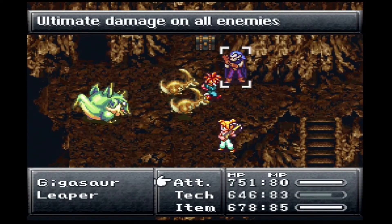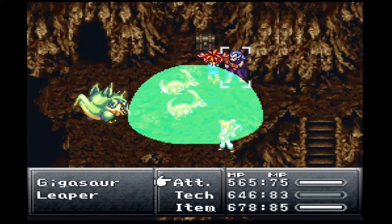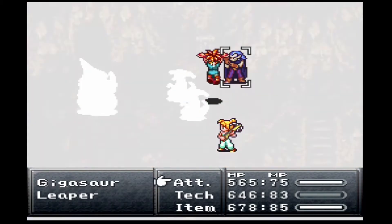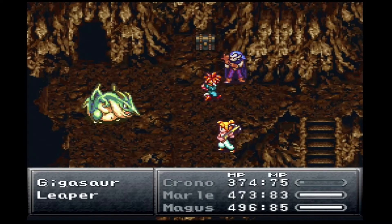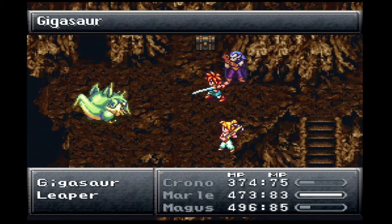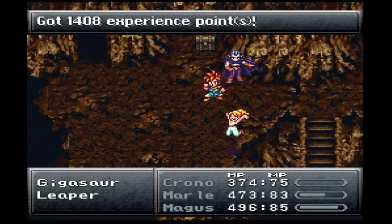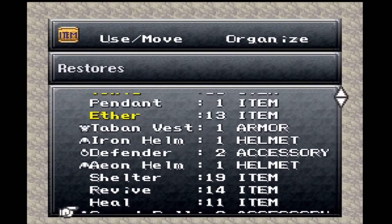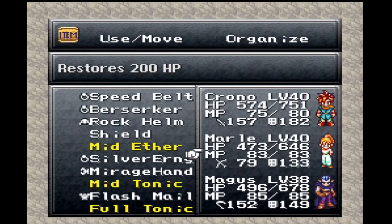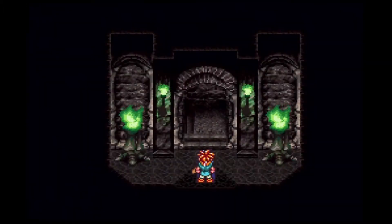Chrono still has - yes, it's only going to cost 5 MP. These guys are weak to electricity and they got two shots. Ultra electric discharge - that hurt. Wow, he's still alive. Wasn't expecting that big of a fight from him. I thought the Luminaire would just knock him out. I'm using a mid-ether, mid-tonic. I'm looking at this chest - I got one Sight Cap. We already have one of those.